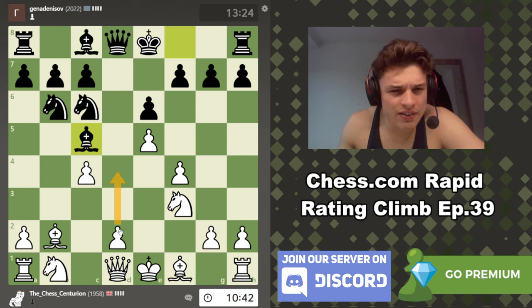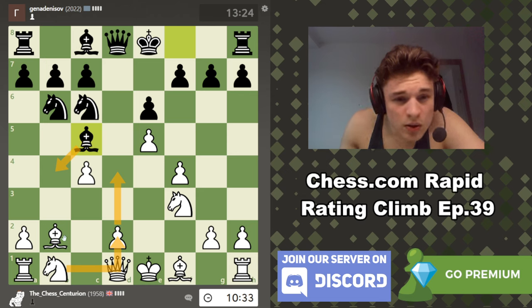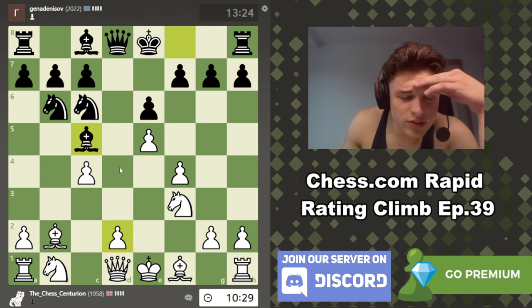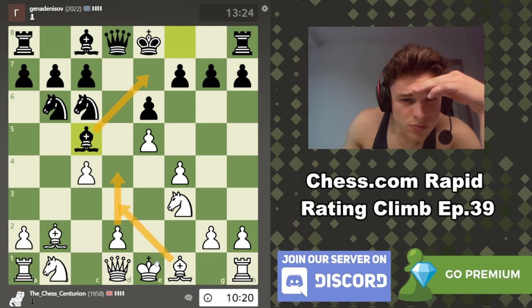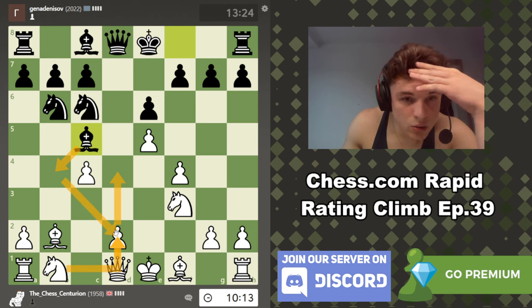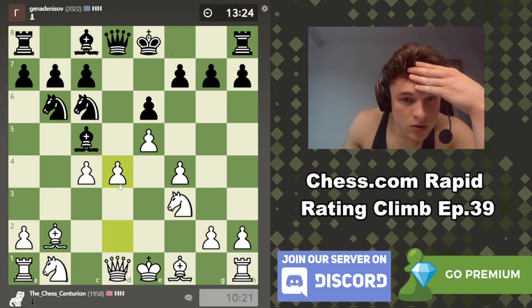I kind of have to play d4. Bishop b4 check must be the idea, but then just knight bd2 and we still have ample defence over d4. So this just seems like it's helping us. d4. I don't see where else this bishop goes — it goes back to b7. Bishop d3, we castle. d4, bishop to b4, knight here — if he takes, we take with the queen. We're all good. Let's go.